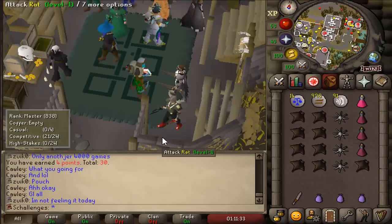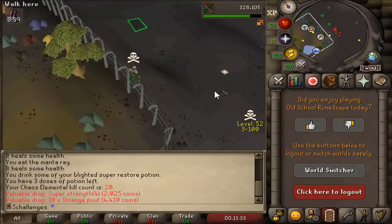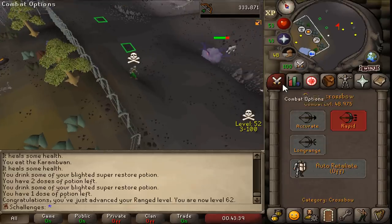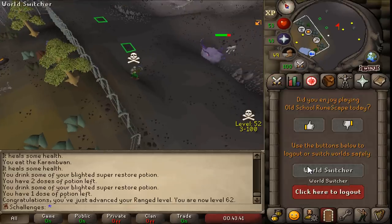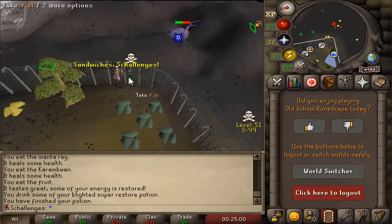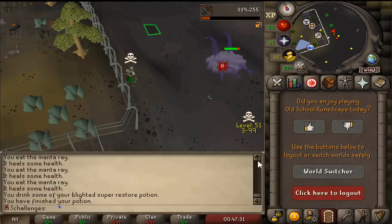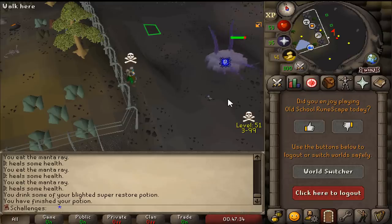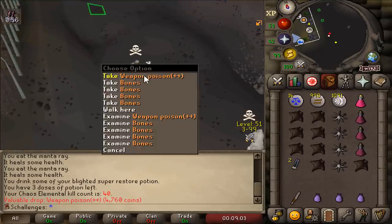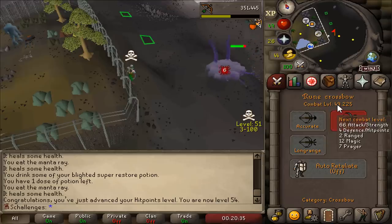Another 30 LMS points — that means another 200 bolts. Got a dragon dagger. Kill count 20, and 62 range as well. I have almost no food but it's safe spotted so we gotta go for it. Currently at 30 kill count — as soon as we hit 50 kill count, people on the high scores can track my account and see that I'm doing Chaos Elemental, so I'm capping myself at 50 kill count.